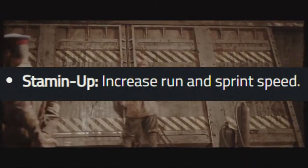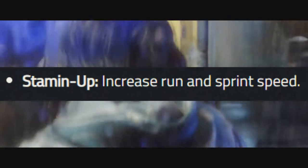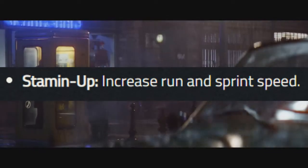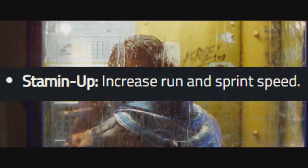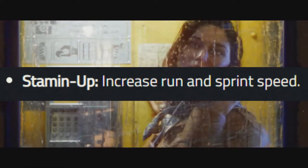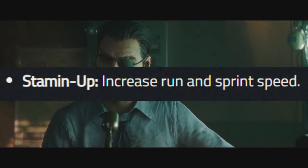Stamina Up is making a return once again — it increases your run and sprint speed. Nothing special on paper, but honestly this is one of those perks you need to be picking up every single game. It might not sound like a lot but that perk does wonders, trust me.